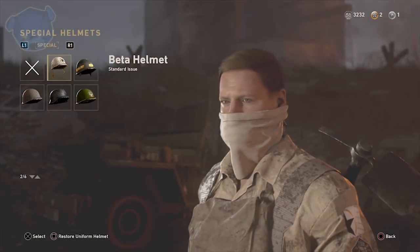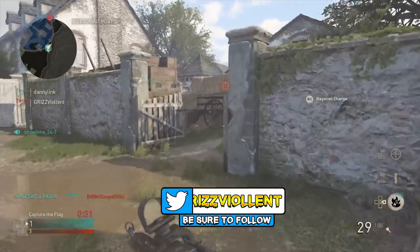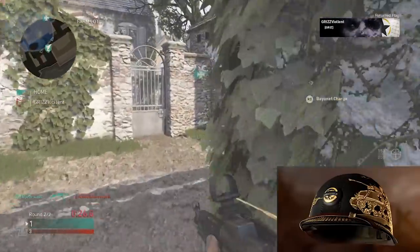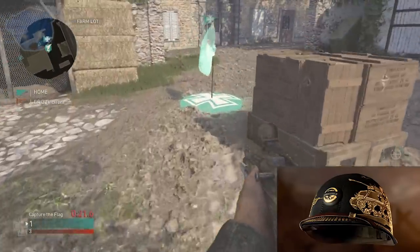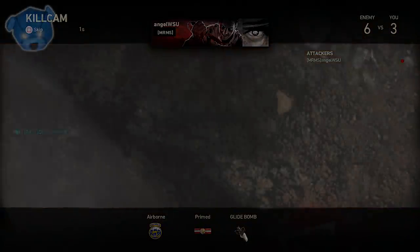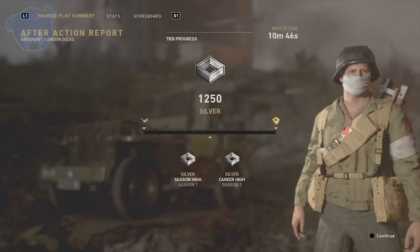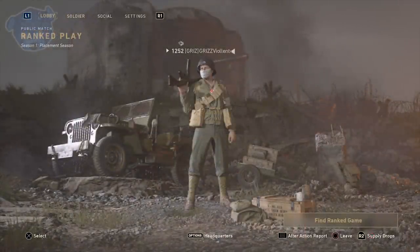For those of you collecting helmets in your headquarters - there's going to be a ranked play Pro helmet for the top 100 players in the Masters division. There may also be a helmet for each tier you're achieving. For all you zombies players, just place - whatever you get, whether you're in Bronze or Silver and getting thrashed every match, it's fine. Get your 10 placement matches done because that's likely what will unlock a certain helmet, and if you want to collect it you should do it in Season 1 because it might not come back.